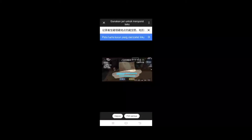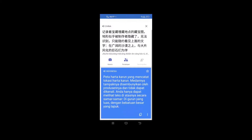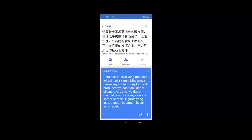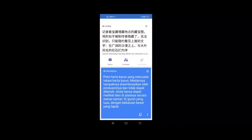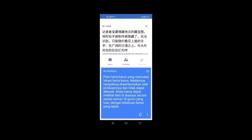Nah disini kalian tinggal screenshot begini ya, nanti otomatis kalian klik. Nah disini ada keterangannya ya: pada peta harta karun yang mencatat lokasi harta karun, tampaknya disebutkan oleh produsennya dan tidak dapat dikenali. Anda hanya dapat melihat teks di atasnya secara sama-sama di gurun yang luas dengan bebatuan besar. Jadi ini di Alabasta ya, ini gurun, di piramidnya ya.